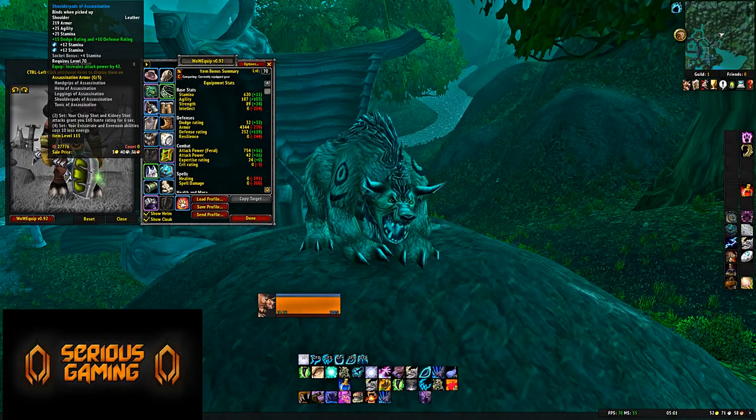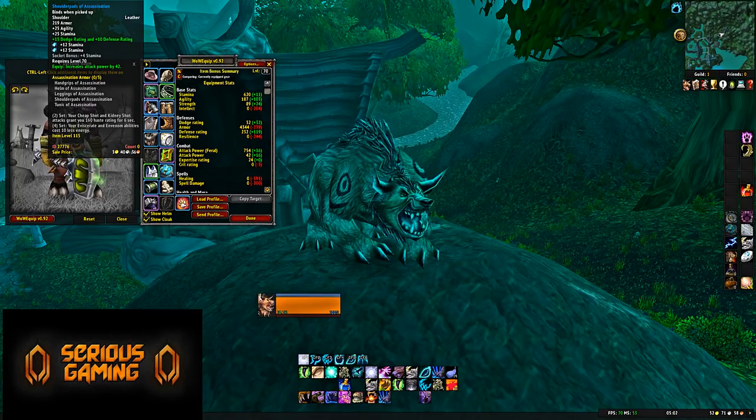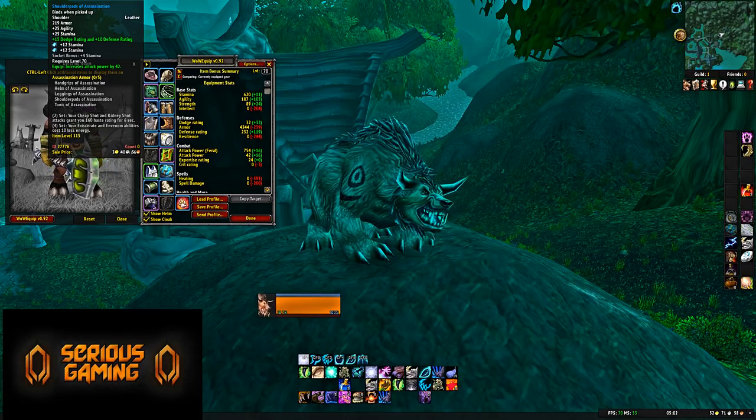Shoulders: Shoulder Pads of Assassination from Sethekk Halls Normal, with the Shoulder Enchant from Aldor. A solid option with 25 Agility, 25 Stamina, 42 Attack Power, and 2 gem slots — go with Stamina gems here.